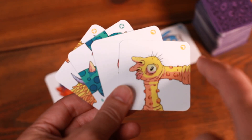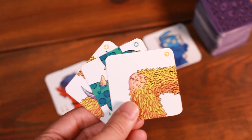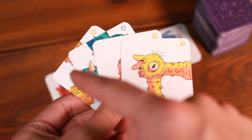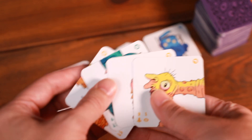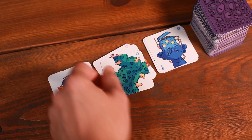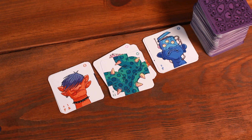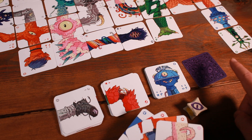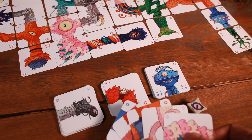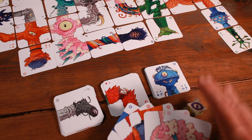At the end of turn, I need to discard down to three cards left in hand. If I performed the steal action I might only have three, so my turn would be over. Otherwise, I need to select one of these tiles and discard it onto one of the three spare parts buffet piles — I could pop it right here in the middle, and then my turn would be complete. Play rotates clockwise until one player completes their abomination and ends the game. It's also possible to end the game by drawing through the entire draw pile — if you ever draw the last tile in the stack, you would immediately end the game.